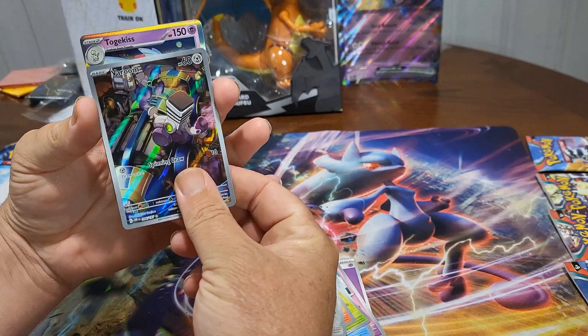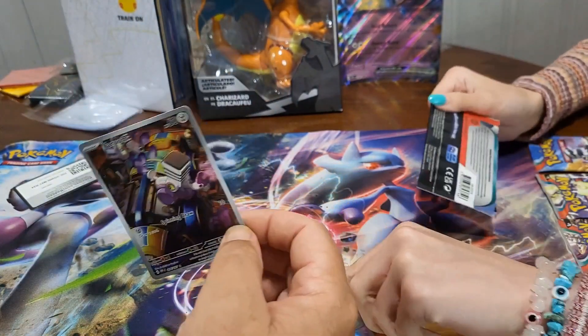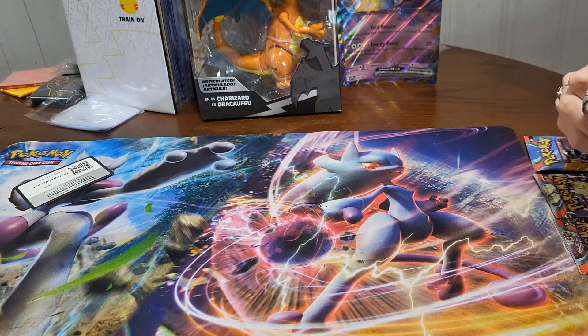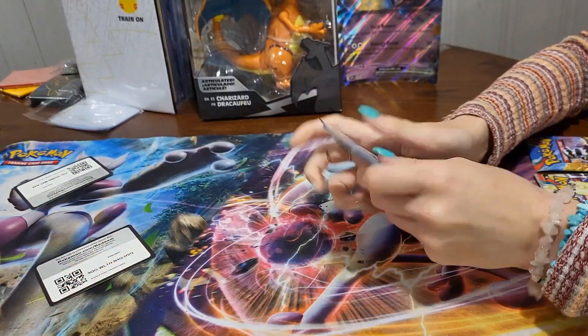And a Tera Kiss — oh, I like those art cards. You already got a pull out of this thing, first pack magic! Here we have a code card — it was upside down for a second but I got it.